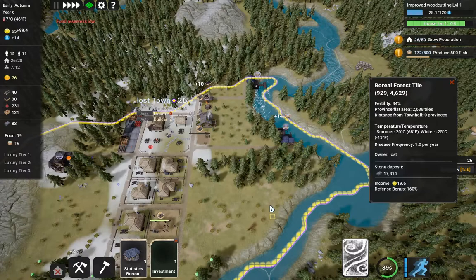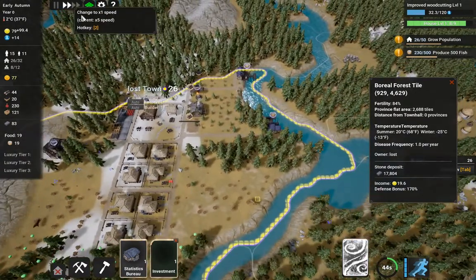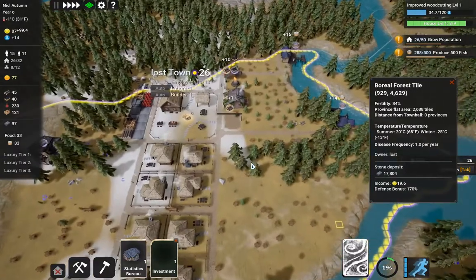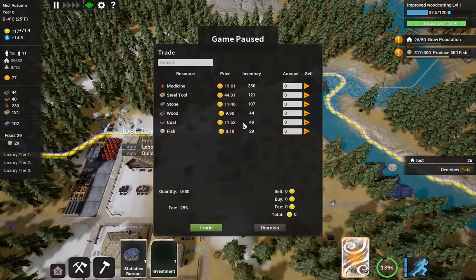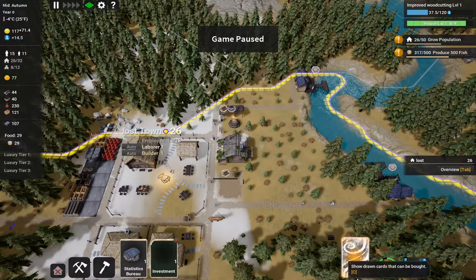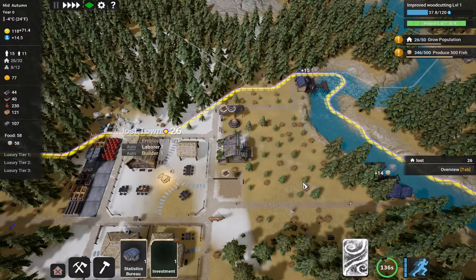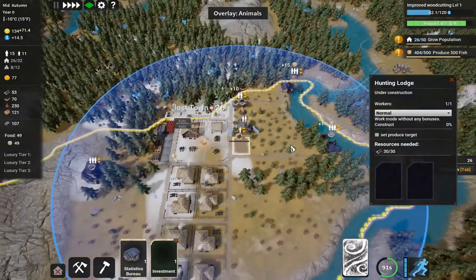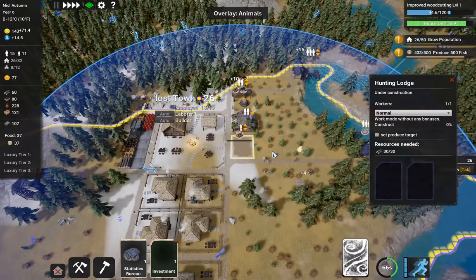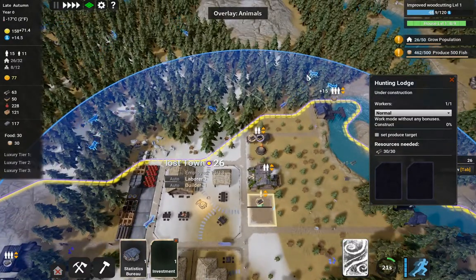Now we're producing some sort of food. We don't really want a furniture workshop just yet. A caravan has arrived — we can't sell anything, so we'll dismiss it. What's in here — nothing. We pass. A pig ranch could be useful, but the goal here is to get our settlement built up. I think we probably also want to buy the neighboring tile bits here.